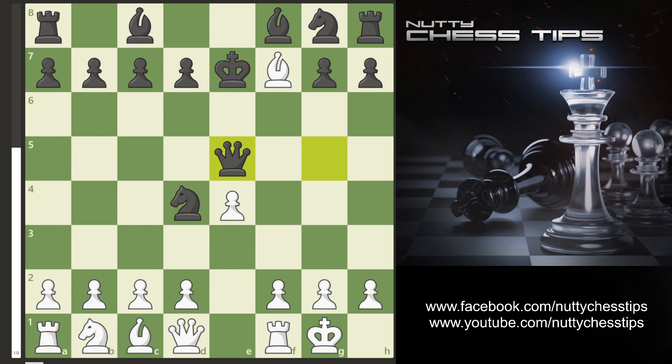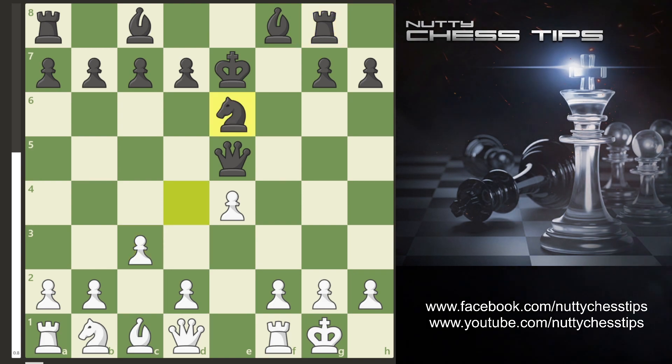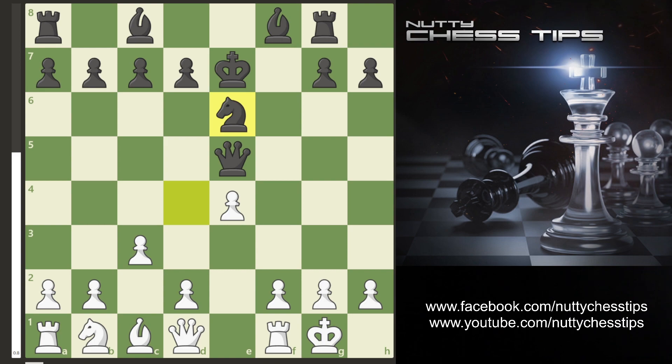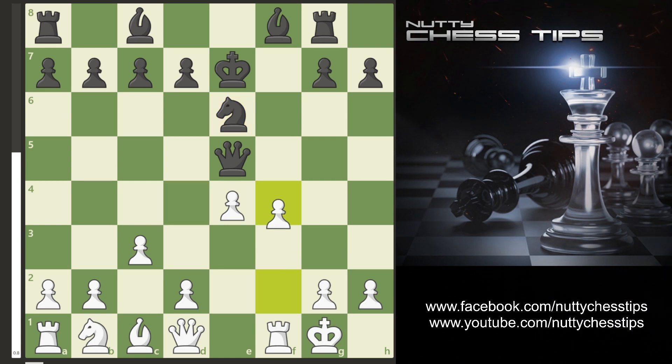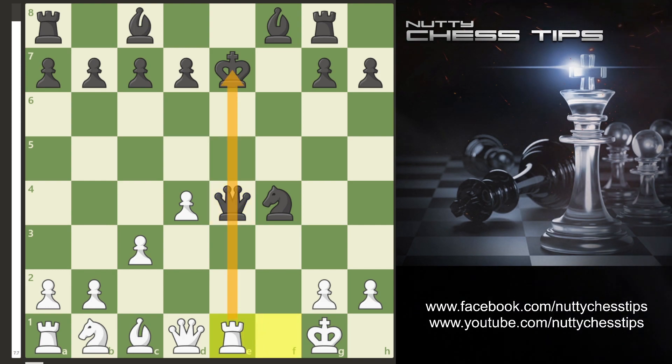My opponent saw my hanging piece on e5 and takes the knight. I then take their knight on g8 with the bishop and they take the rook. I then move the pawn to c3 to kick their knight, and my opponent retreated to e6. I then proceeded with a barrage of pawns with f4. My opponent took the e4 pawn — already a losing move. I pinned the queen with the rook and my opponent resigned.